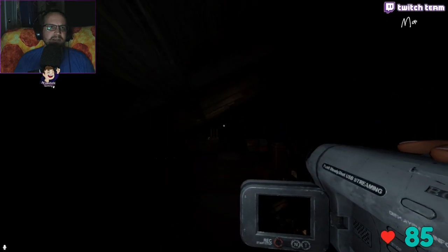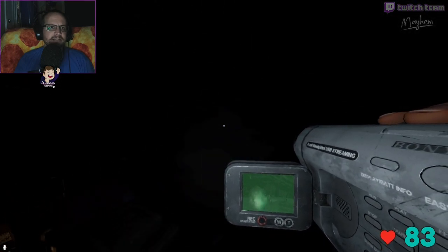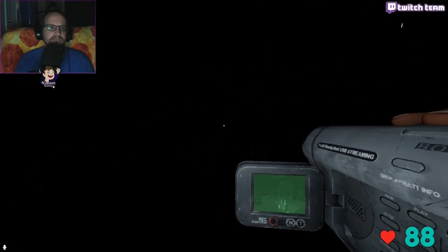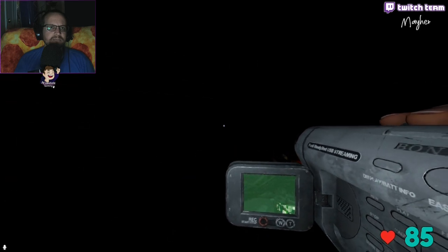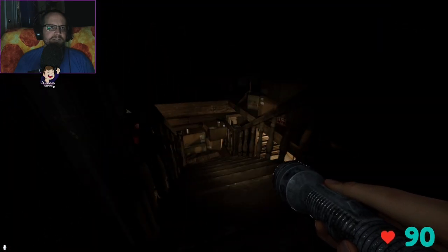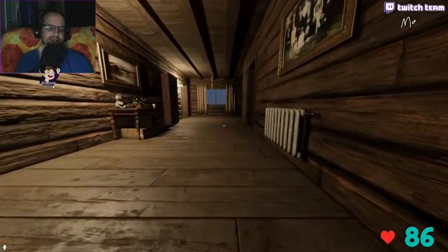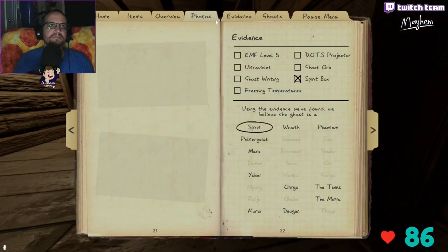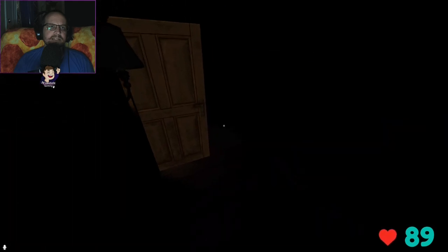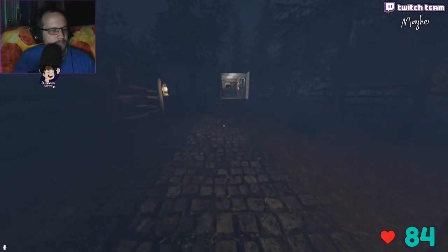That was way too easy — we got our first evidence! We'll know if it's a Moroi if our sanity is at zero when we go out. No orbs — we can rule out ghost orbs. I'm going to drop my flashlight here. We can go ahead and rule that one out. This is three-evidence, so you can rule out evidence as you don't see it.